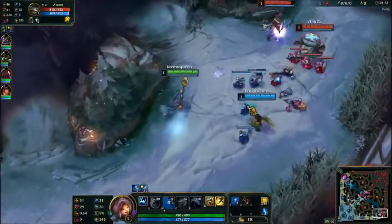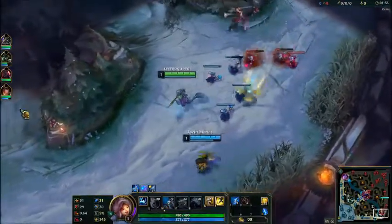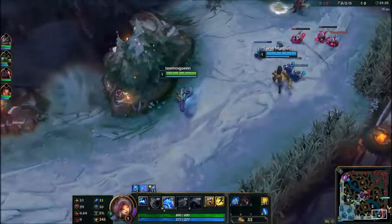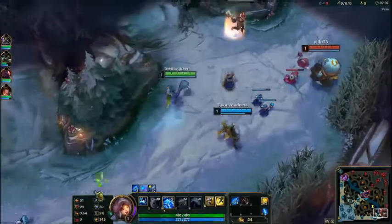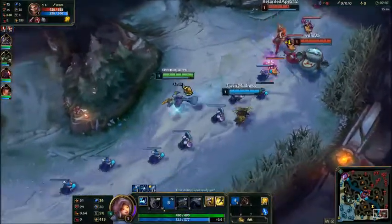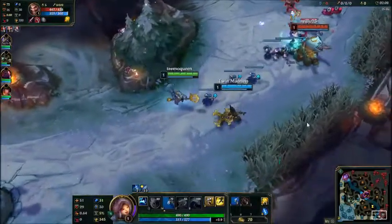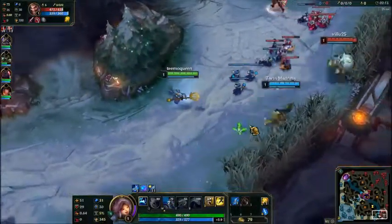As you can see, we are laning against a Draven and a Tahm Kench. And there you go — it ricocheted back.